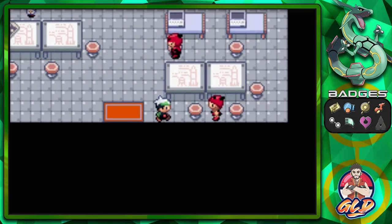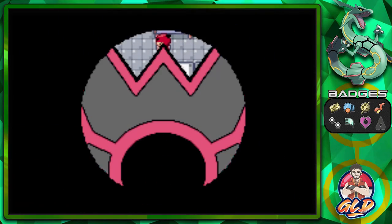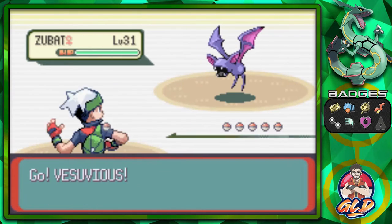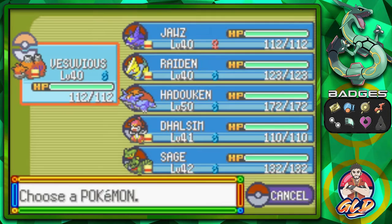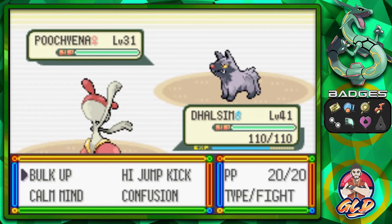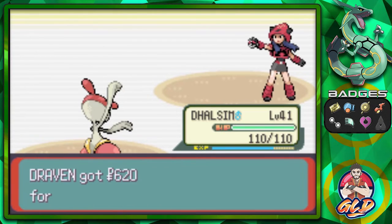Let's take on this next trainer. We've come for the rocket fuel. Why would they want to use rocket fuel to blow up a volcano? Let's go with the Rock-type - Dulcimer, let's go. One little thing I did change on Dulcimer is that I taught it Confusion, because eventually it's going to be learning a Psychic attack.